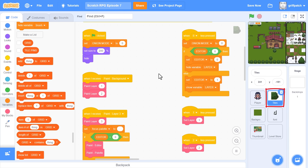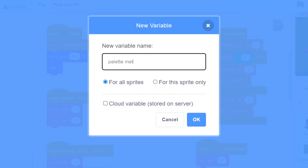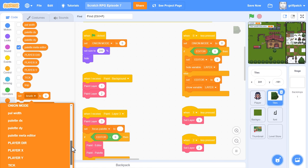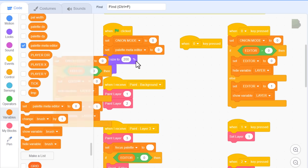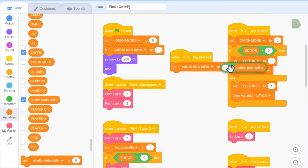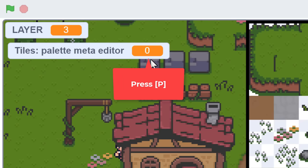Make sure you are in the tiles sprite now, and we want a way to toggle the collision pin editor on and off. Make a new variable naming it palette meta editor, for this sprite only. Meta data is any data - information - that describes something about another bit of data, and this list will contain collision data describing our tile costumes. Set palette meta editor to 0 when the green flag is clicked, then toggle it on and off with the P key for palette - setting palette meta to 1 minus palette meta editor. Press P to confirm it is toggling between 1 and 0.